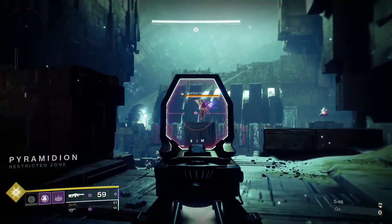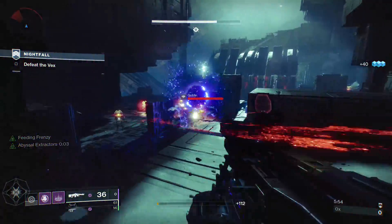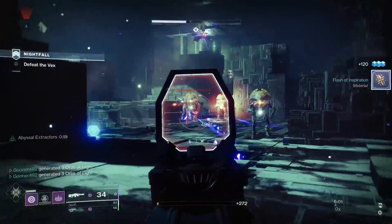The Nezarek Sin exotic helmet is the bread, butter, meat, and cheese of this build. On its own it will elevate any subclass to new heights if you concede to its demands. It's the cornerstone of our build today and everything else we'll be working with will push its already strong exotic perk over the edge.